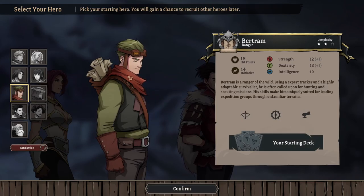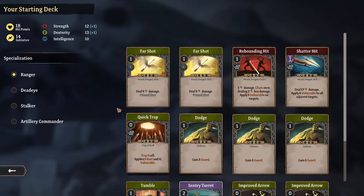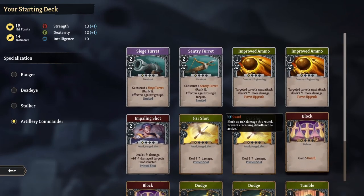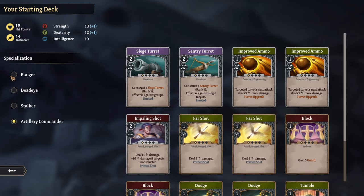Next up we have Bertram, the ranger. He's a typical ranger character, but he can be built to fire arrows, lay traps, or summon war machines like automated turrets. His basic starting deck already includes a sentry turret. You can build him as an artillery commander with a siege turret and sentry turret. Bertram is a lot of fun to play, but he does take a little bit of setting up.